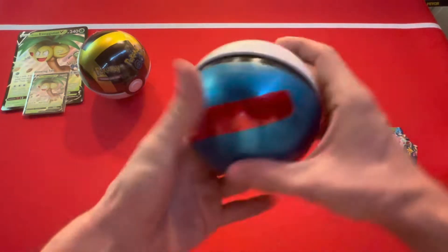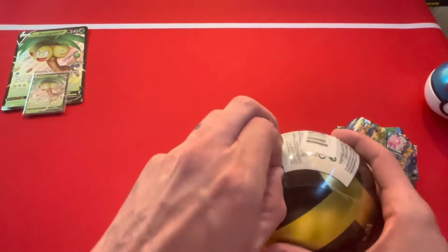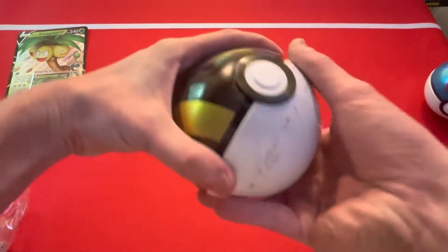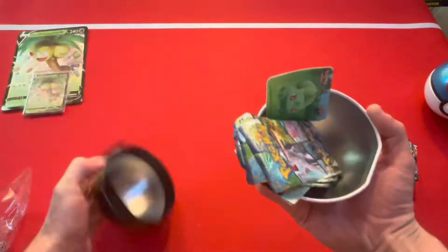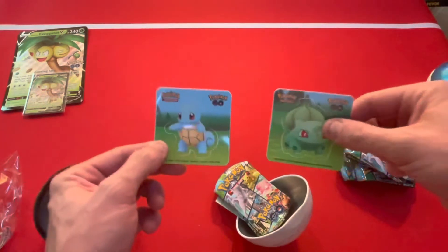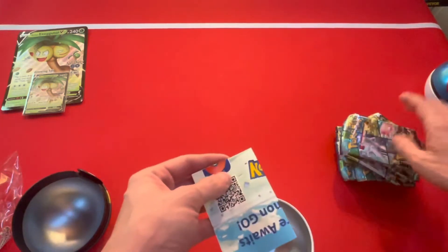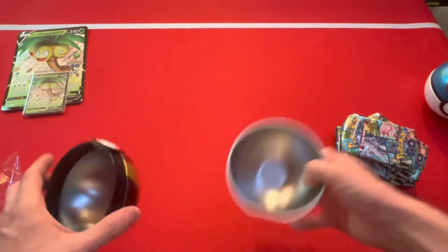All right, let's crack our last Pokéball, which will be an Ultra Ball — that was the gray ball, this is the Ultra Ball. Look at that, it actually worked twice — I've never had them work twice! You can see they all have that defect; it's a little worse on some than others. We got a starter for our first sticker and our next sticker is also a starter — it's a Squirtle, awesome! We also got the three packs and the Pokémon GO code.